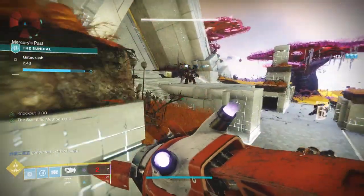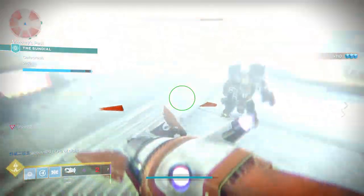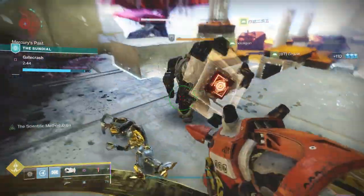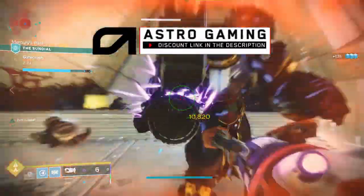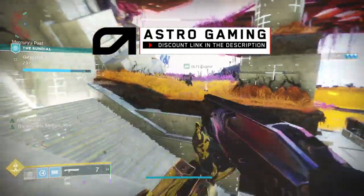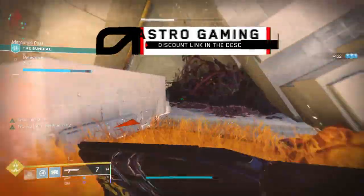It's worth noting it seems to take a while before these are triggered to spawn. You're going to be killing quite a few Scorn before you get your first Dark Aethercane. And then once you do, it starts to steamroll and you'll get them much more often.